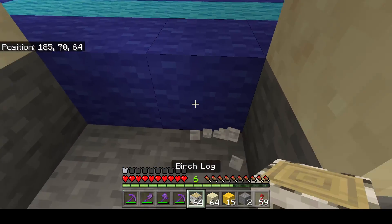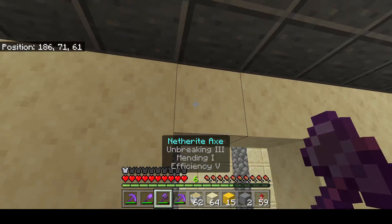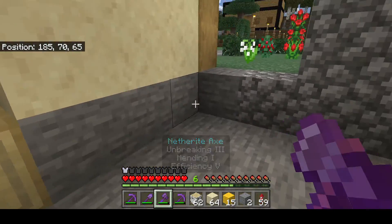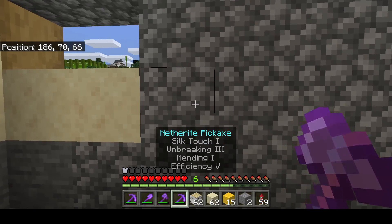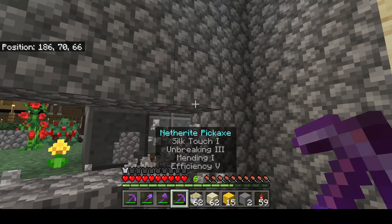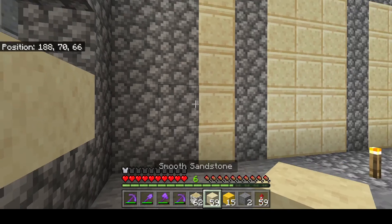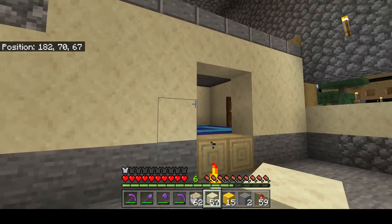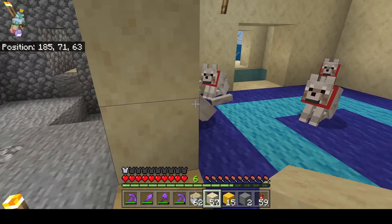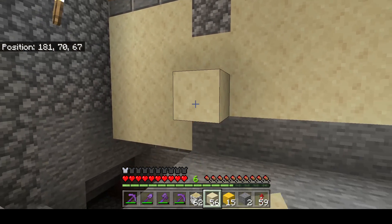We'll probably just do something like two perch things and strip them like that, just to break between here and this room. We're going to be coming back here, break all this back to here and then come out here. I kind of want to keep it the same size as this room here, so one, two, three — be here.